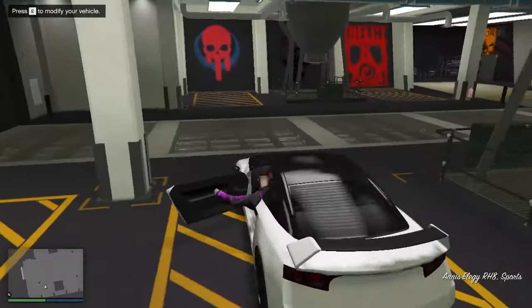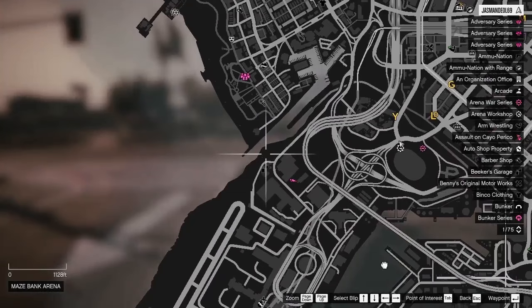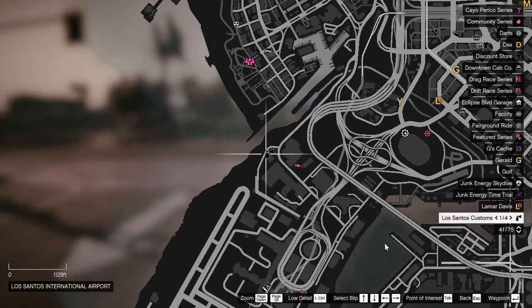Now you have to enter your LG RH8 and get out of your garage with the LG RH8. Once you get out, you have to go to Los Santos Customs — it's shown right here on the map.